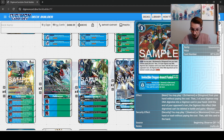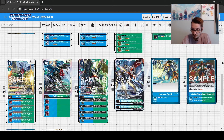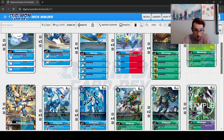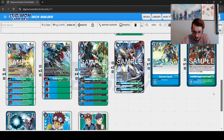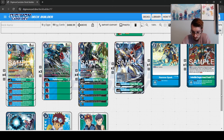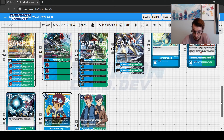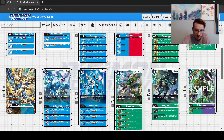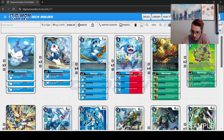Let me know in the comments which camp you fall into. That's it for the deck profile — this is a really cool deck with a lot going for it. Hope you guys try it out. If you're looking to get your invite to Nats, this is something that could very easily do it, which is something we haven't been able to say about Imperialdramon in a very long time. Hope you guys liked the deck and we will see you all in the next video. Bye everyone!